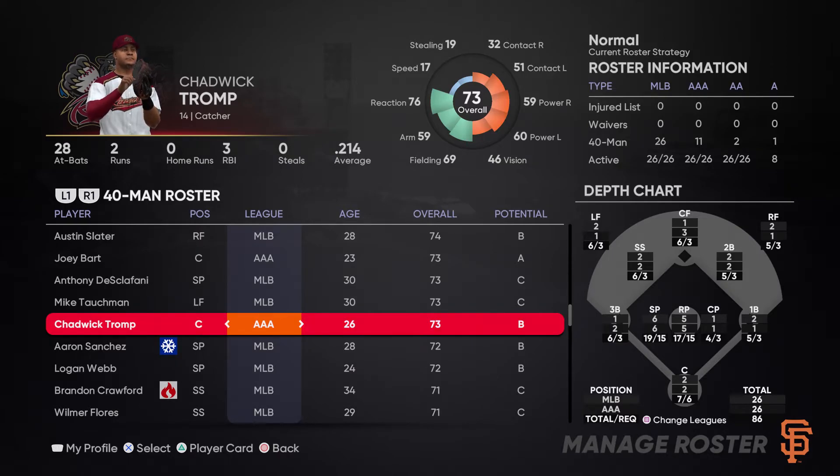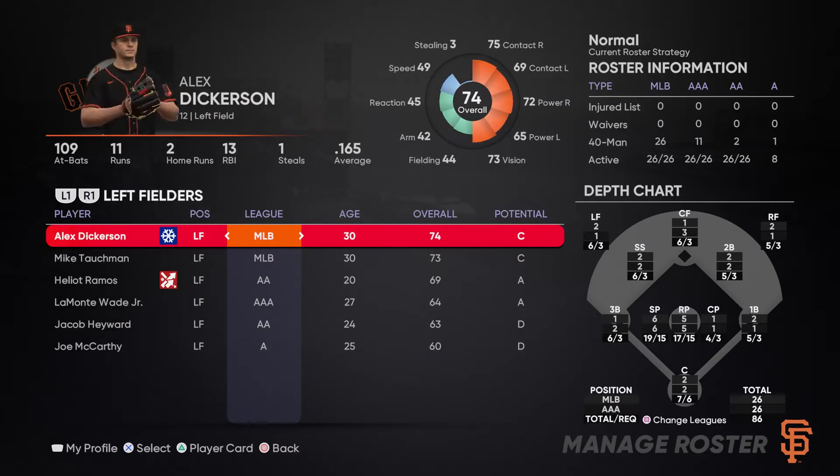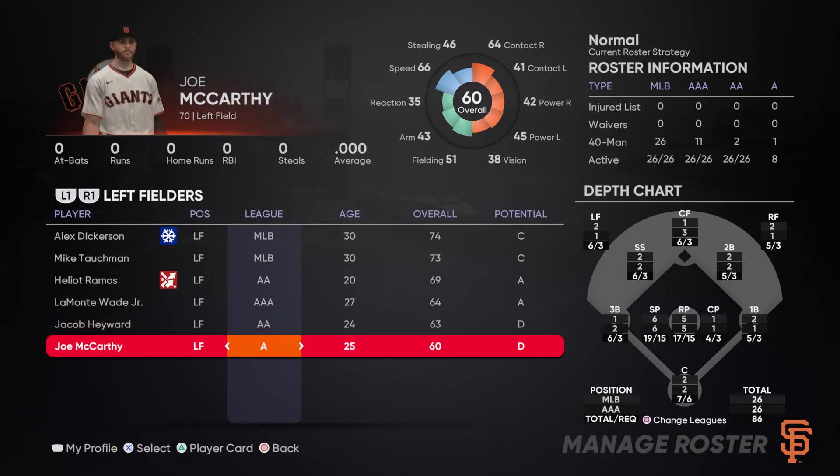The final number shown on this screen is below the players at each level — for example, looking at left fielder, it shows six dash three. That tells me I have six total left fielders and need three within the total organization. So we have a total of six players here, and at a minimum we need three players at that position within the organization to fill a roster — one at MLB, one at AAA, and one at AA.